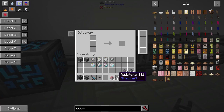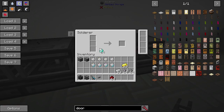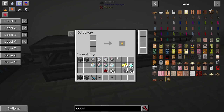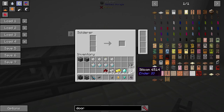We can put some iron in there, some gold, a diamond, and some silicon. Those are the four basic recipes for these solderers. We're going to get a printed basic processor from iron, printed improved processor from gold, printed advanced processor from diamonds, and printed silicon from your silicon.